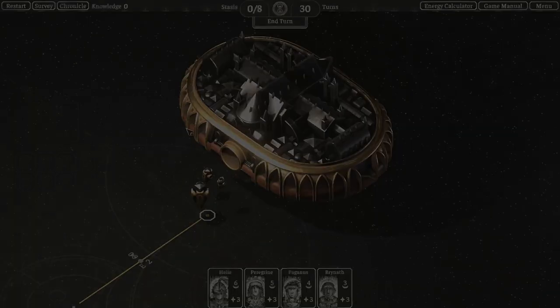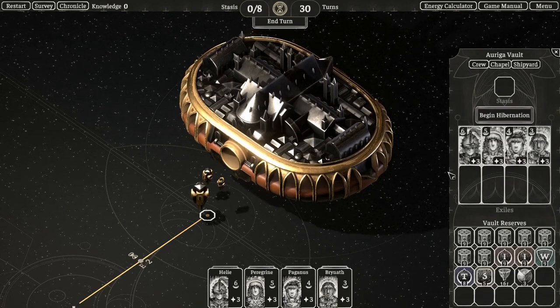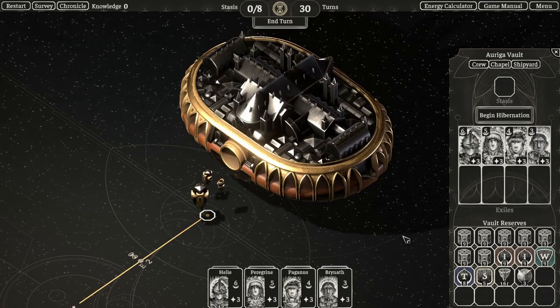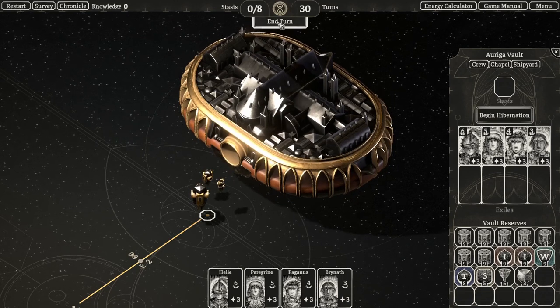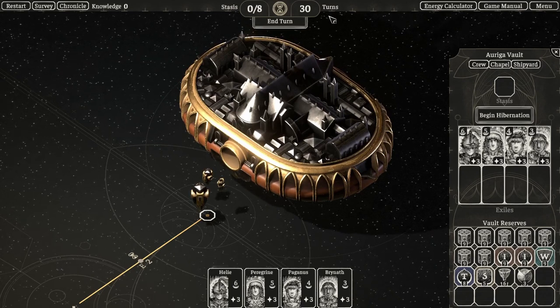In the vault, here we have the crew that we start our game with, some resources that we start with, and a few other things that are a bit more advanced. The goal in every solar system is to gather enough stasis to hibernate all of our exiles before our turns run out and the Gloom catches up to us and starts destroying the star.